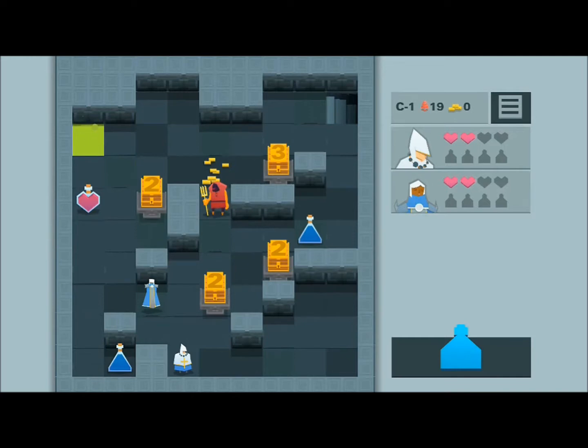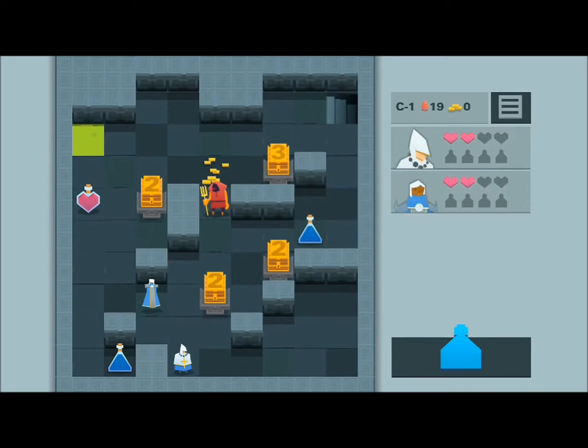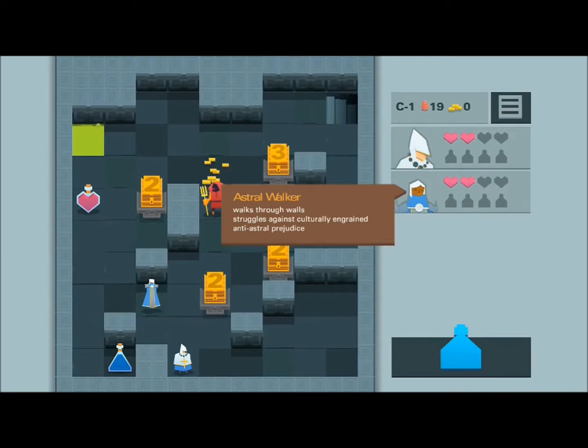One thing that's nice is that if you get lost, you can tap on anything on the screen and it will give a little explanation of what it is and what it does. Which is especially useful when you're first introduced. You get a random party — this is a roguelike, so things are random every time. So it is nice to get a little refresher. The astral walker can walk through walls, which is actually really, really helpful.